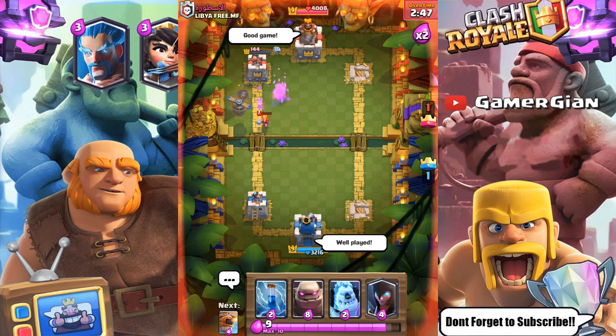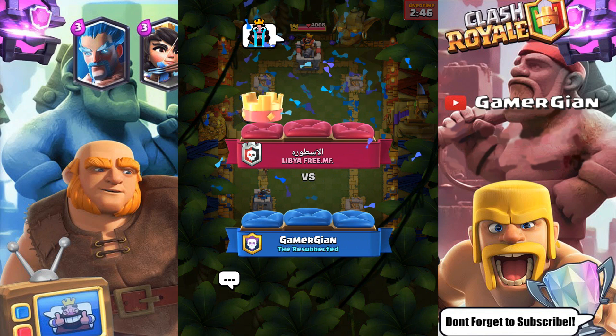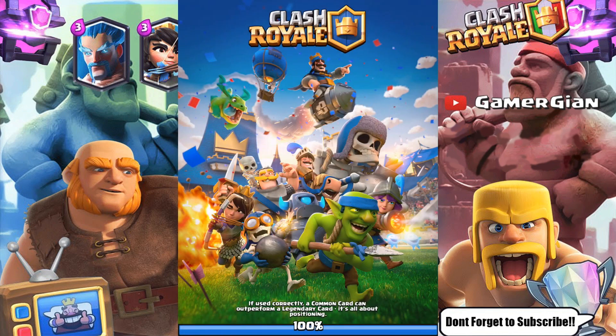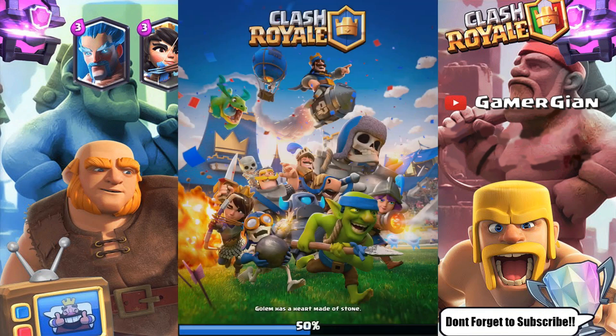Well played guys — the flying machine is the MVP in this deck. Once it locks on, it's gonna sit there and the golem's gonna take all the damage. The Night Witch — everything's gonna take damage while the flying machine just sits there hitting the tower back to back constantly until it literally goes down. I'll open that crown chest at the end of the video as well. Let's go ahead and do another battle.